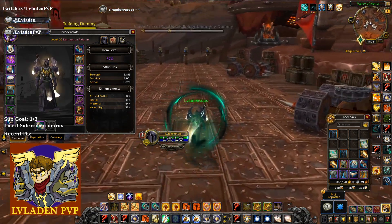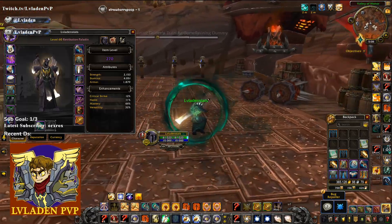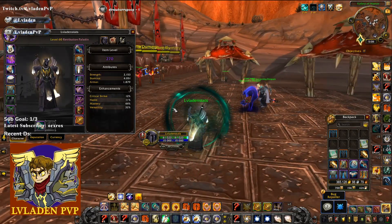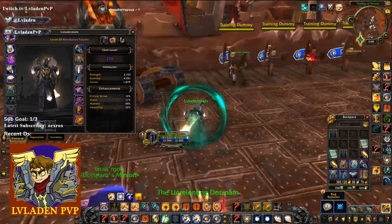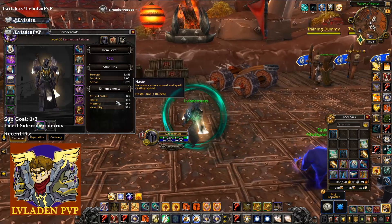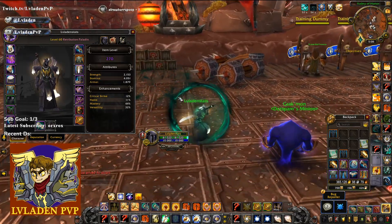Typically, you're killing within two global cooldowns from full on a Ret Paladin, as long as you're critting with very high mastery. And when your Seraphim procs, you can get around 56% mastery with the mastery build, and about 20-21% haste at full build.